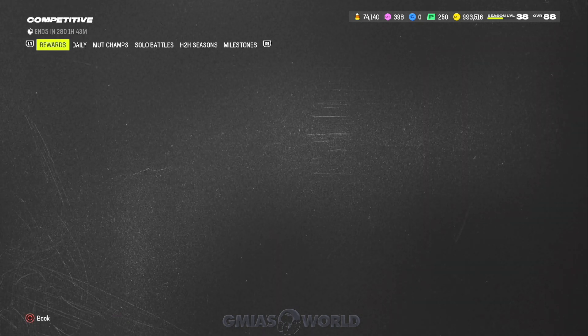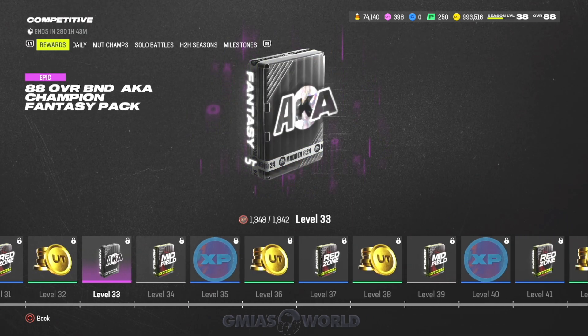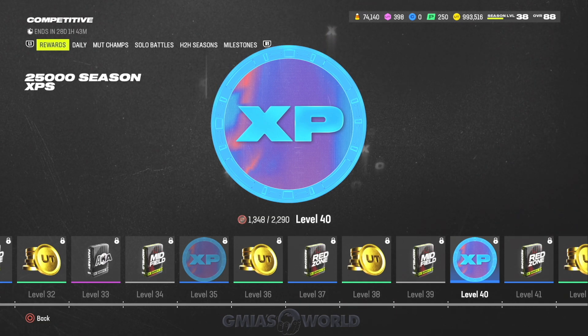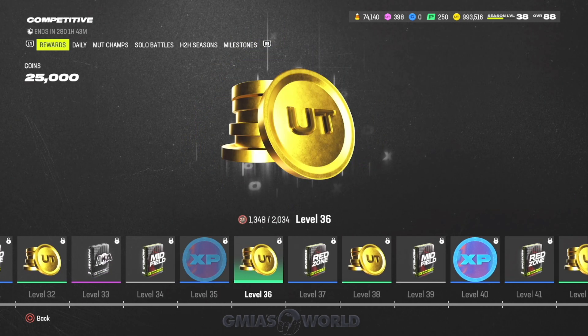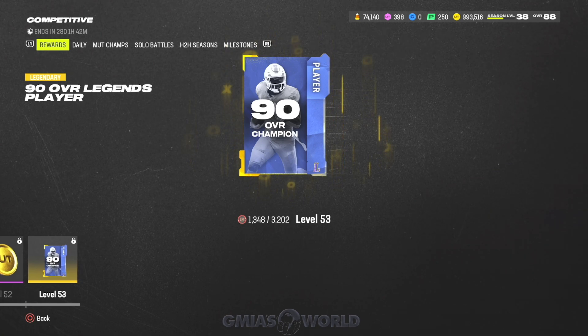You could start MUT Champs and then stop, then go to head-to-head seasons and just wait it out depending on what level you're currently at. Also, I've been getting questions about buying levels — buying levels is not available until around mid-season, so we're not there right now. I don't know exactly when they'll do it, but at some point soon, about halfway through the season based on the notes, you'll be able to buy levels. If you're behind, it may be worth it for that 90 overall.